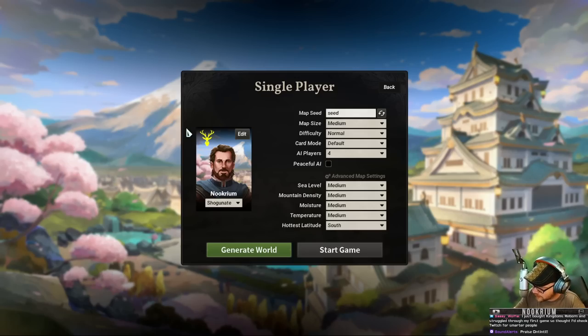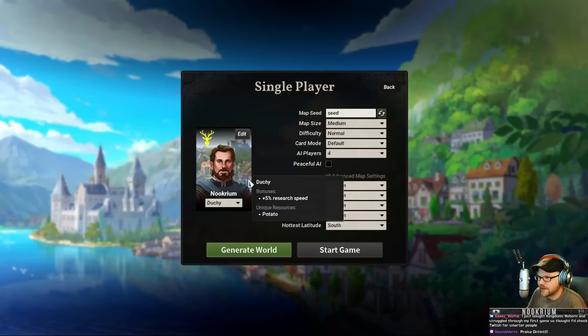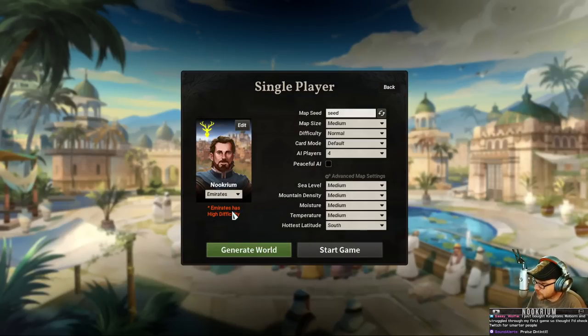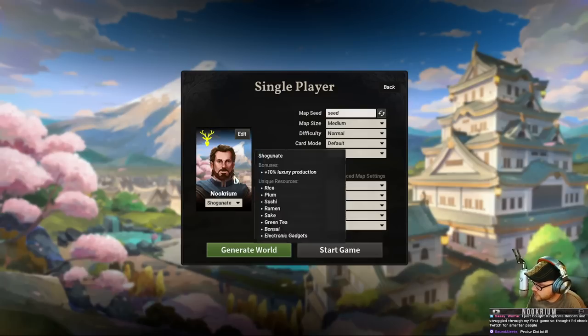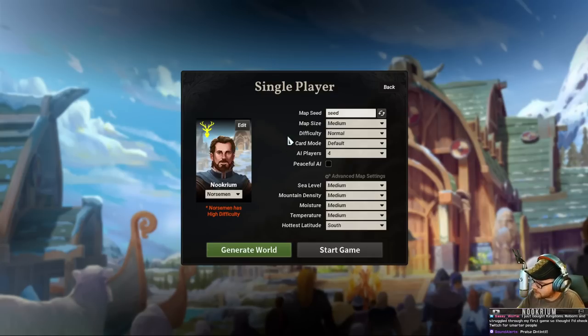I just want to make myself clear that if I could choose one superpower, it would be invisibility. Anyway, I have played... We have the Duchy, we have the Emirates, we have the Shogunate - which is a new one that came out, sort of Japanese-themed. But we can go with the Norsemen, which I have not played yet, and we're going to try the Norsemen.